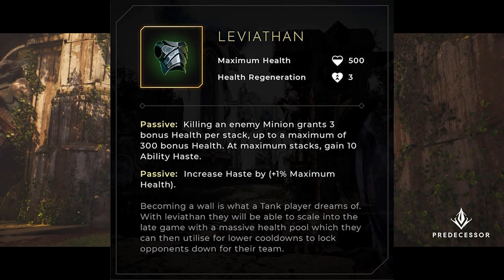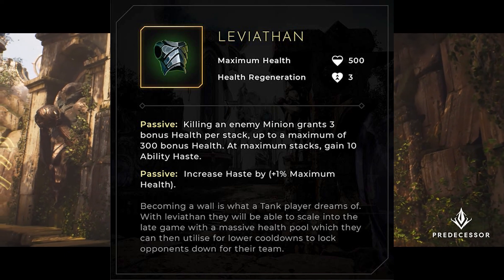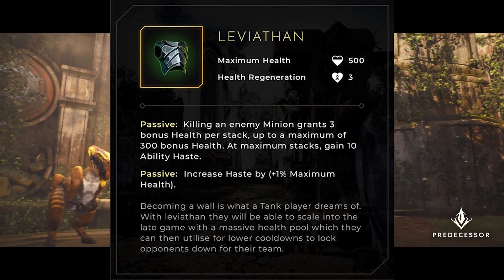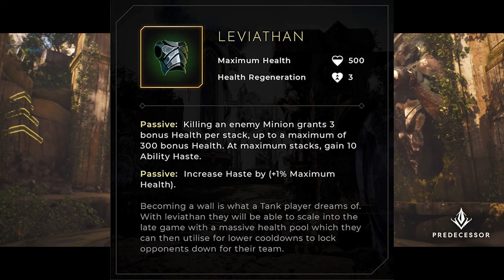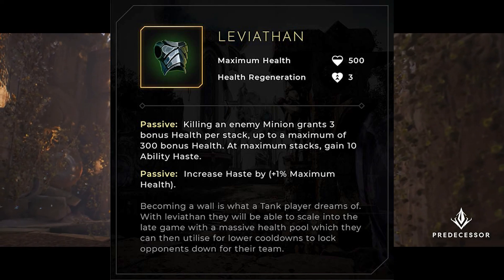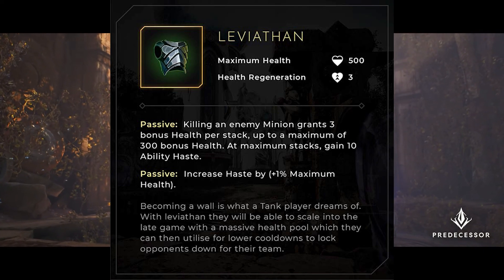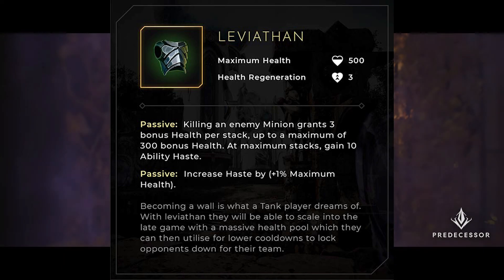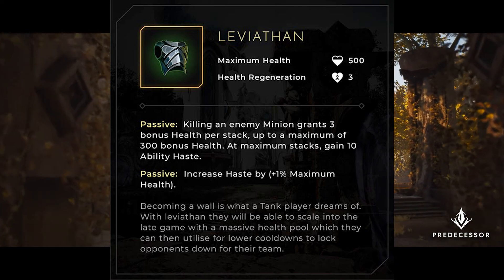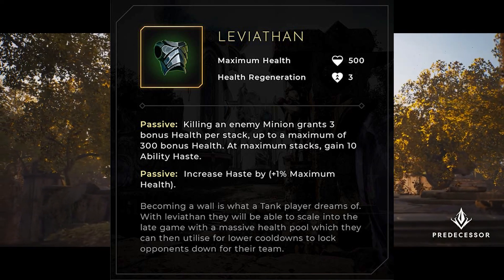Finally, we have Leviathan, a tanky item that gives you health stacks when killing minions. When you have max stacks, you get 10 ability haste, which I assume is cooldown reduction. It also has a passive that gives you 1% of your max health as CDR. It's a cool concept, but I can see this getting out of hand real quick. For example, if you remember people used to build tank Shinbi all the time — could you imagine Shinbi with a whole bunch of CDR just spamming wolves like crazy and healing up off her circle rhythm? That would be nuts.